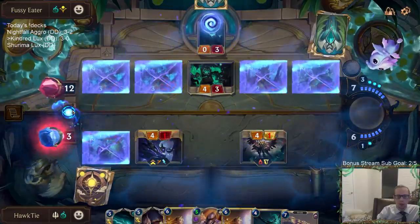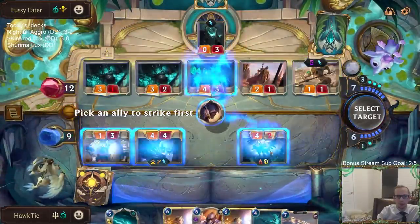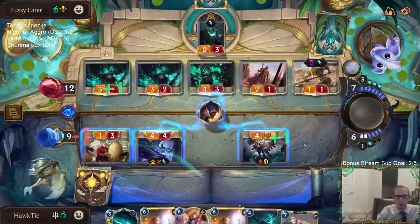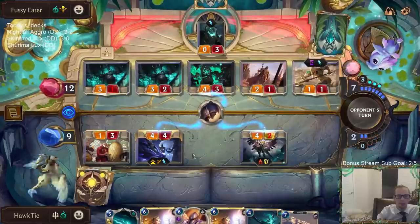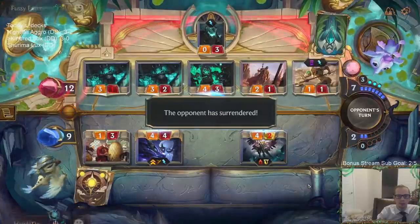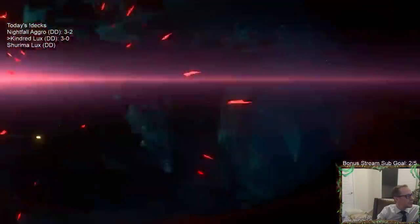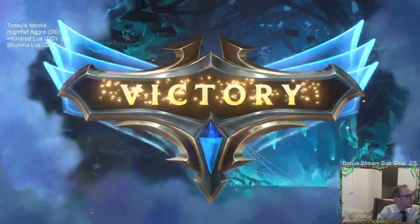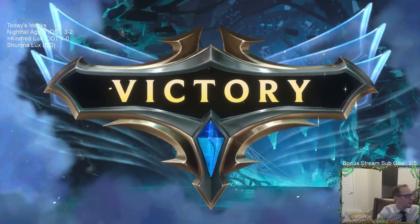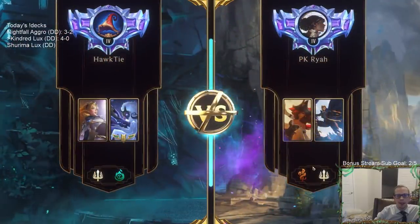This is me going to three. This is me going from nine to ten with every single thing they have dying — works out. Scouts. And there we go — we're 4 and 0! Good job, Radiant Guardian. GGs. Scouts — going to face some more aggro playing some Scouts.